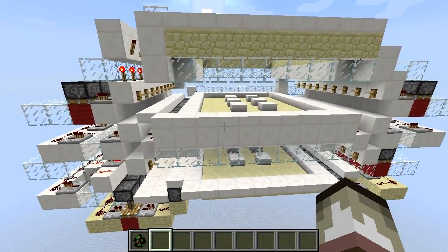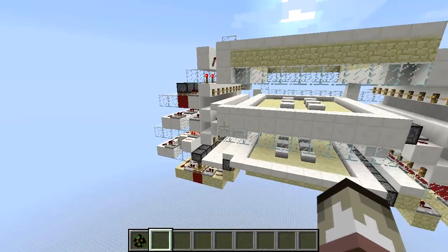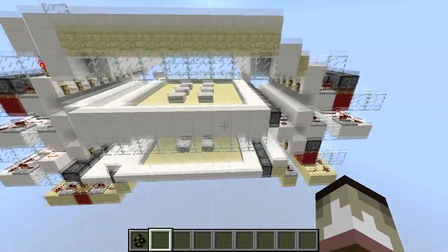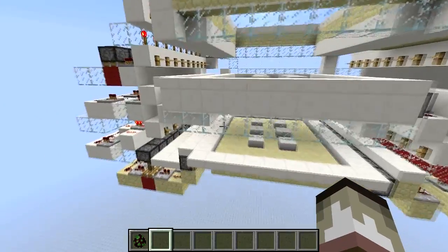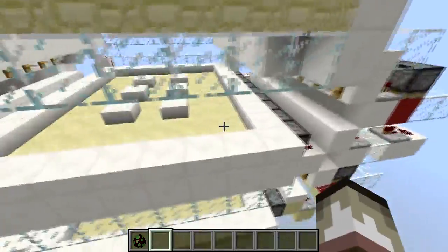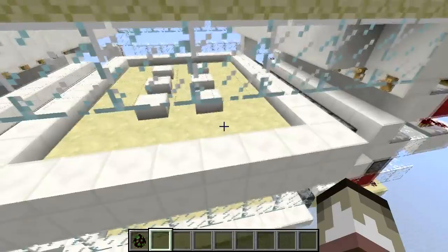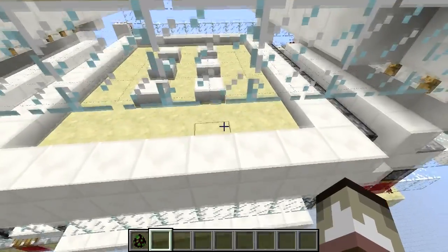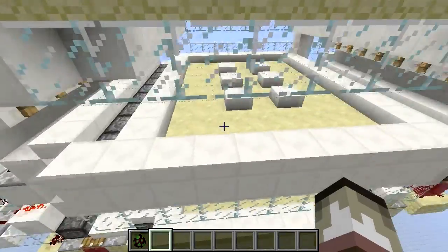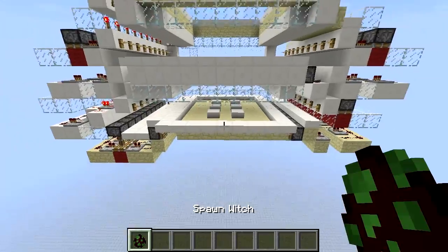Hello everyone, this is Zaptrocity. Today I've got something very special — a kind of smart shifting floor design. How this works is if a tripwire activates, it will shift the floor only on the row that the mob is on. If a mob is on two rows at the same time, both of them will activate at the same time.